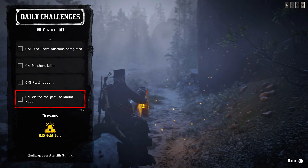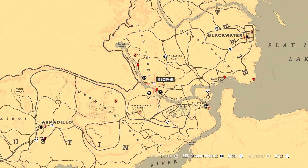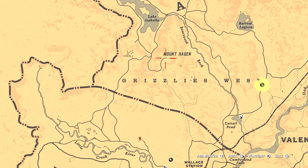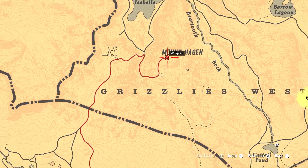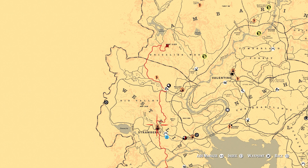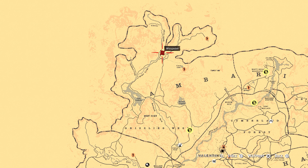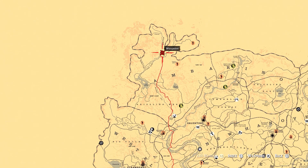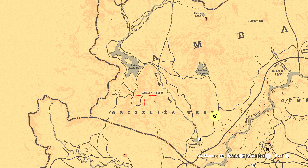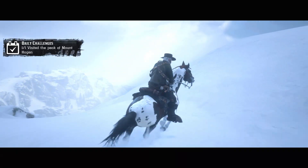The next challenge is one visit at the peak of Mount Hagen. Let's open the map — we have to visit this location. You can travel there from Strawberry, the nearest fast travel, or another nearest fast travel is Colter. I would probably fast travel to Colter and then from there go to this location. This challenge is completed.